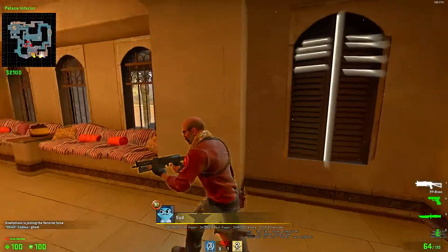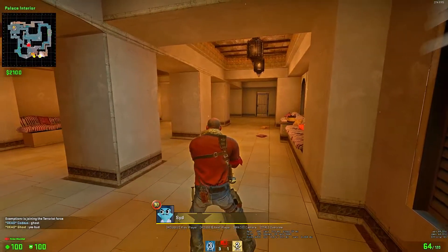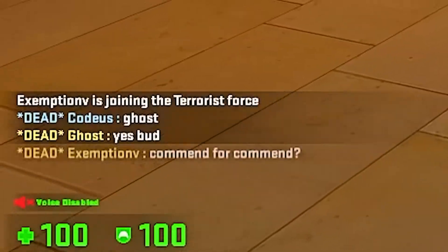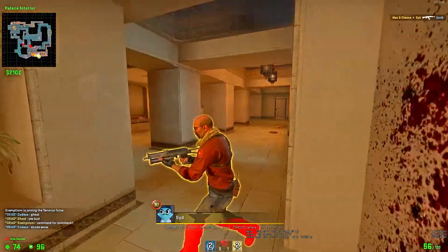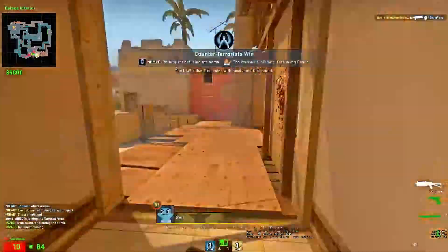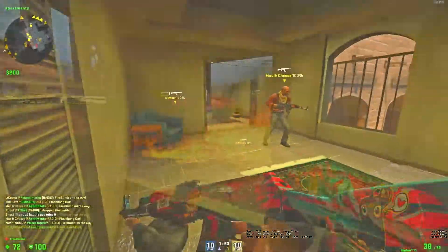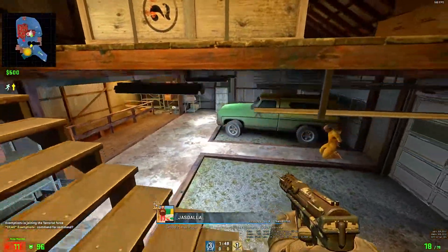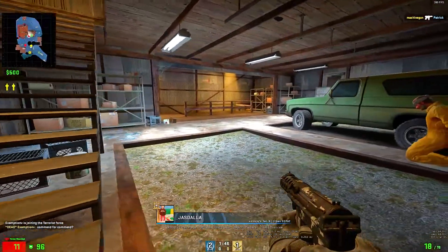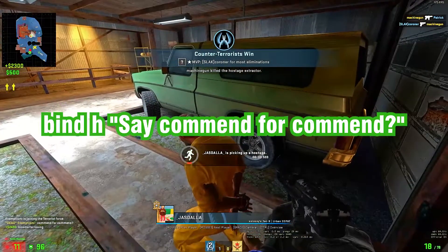I have a bind for this, so when I press the letter H on my keyboard, this comes up — 'commend for commend.' Now you just wait. There, I've got a commend. If you would like this bind for yourself so you can spam it in chat and scam people for commends if you don't have any left, here it is on the screen — just chuck that into your console.